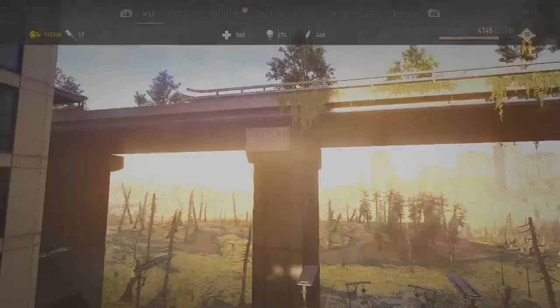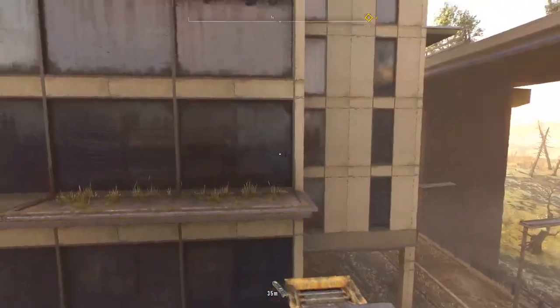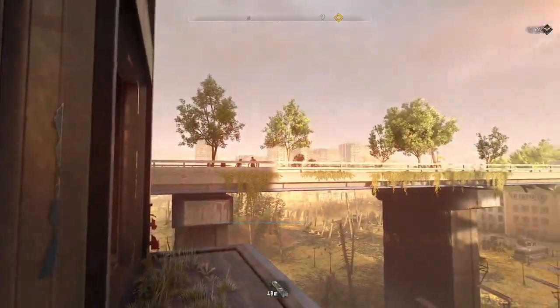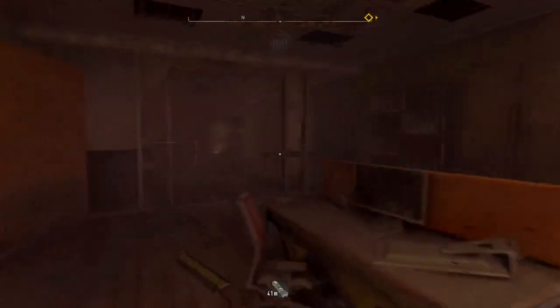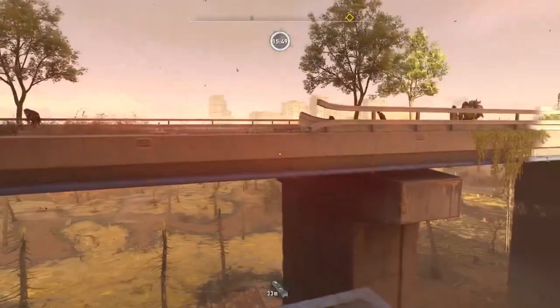First of all, we have to get up to that broken overpass. Jack and Joe's camp over here in the corner is where we originally came up to attack it. Quick hop across, hop up — there they are with some of their friends hanging out. Run through this empty office building, head across this way, and take out some of these guys over here first.